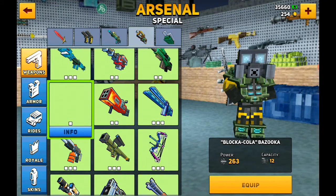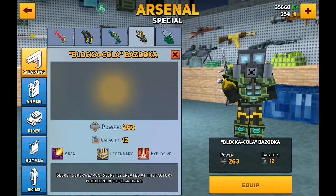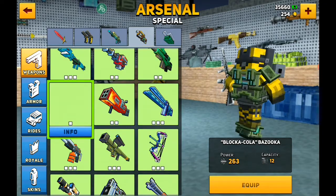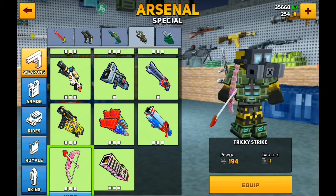The next one is the Block of Color Bazooka. This weapon has been cut from the game — there's no modern text on it, as you can see here. Unfortunately I cannot show off the weapon fully.